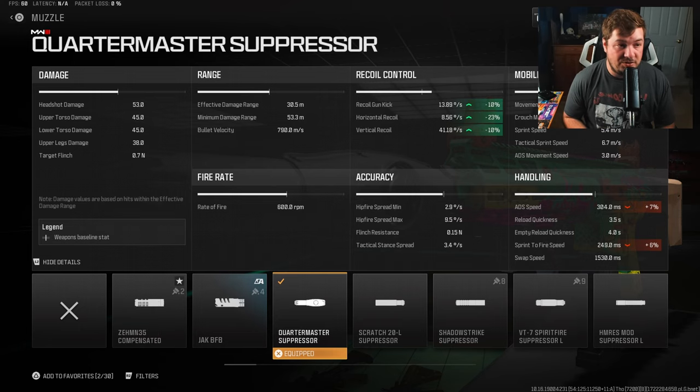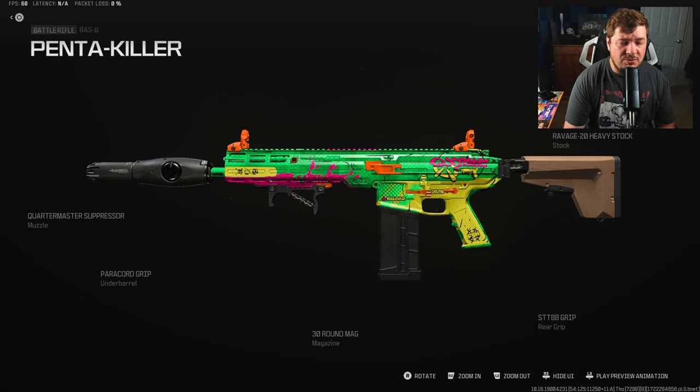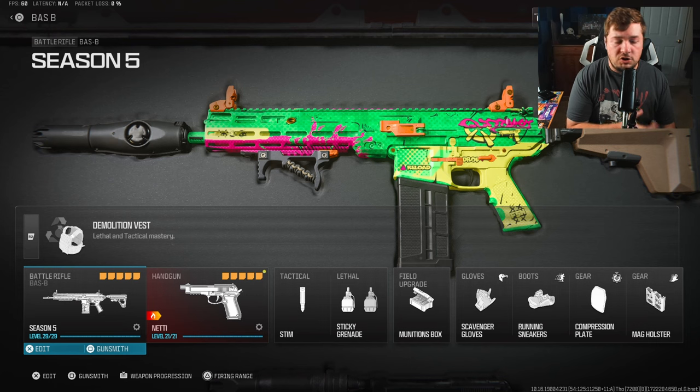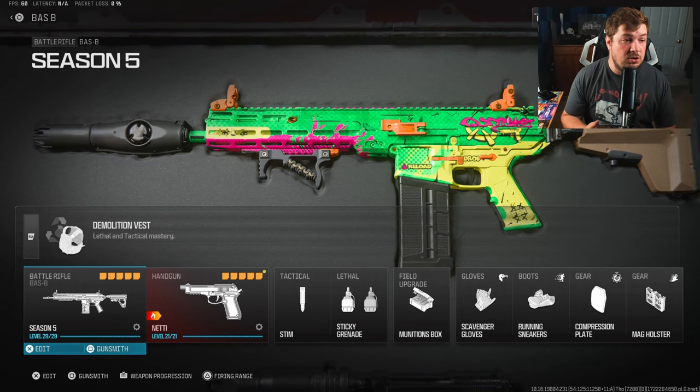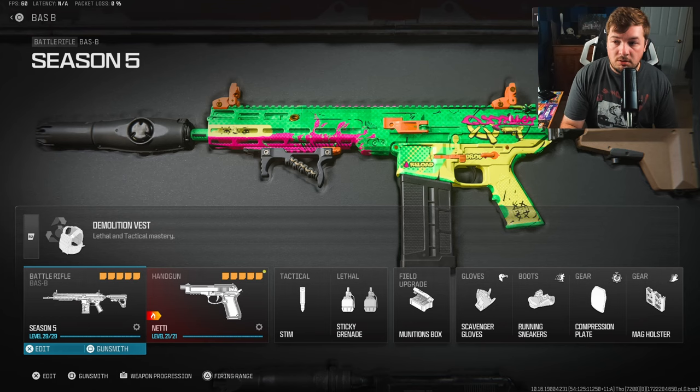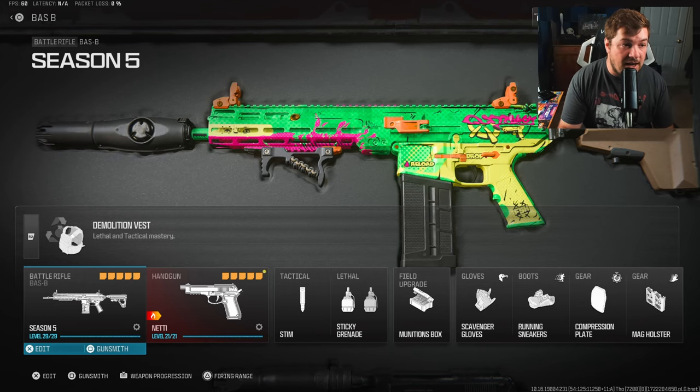All those attachments will be on screen if you want to pause and copy them down. Go in the game, give it a try — you're going to absolutely destroy some people. And as always, here's the rest of the loadout if you want to copy it down — perks, lethals, tacticals. We're going to jump into gameplay and feature this damage monster, this no-recoil monster. It's the Bass B. Make sure you hit the like and subscribe button. Let's get into it.